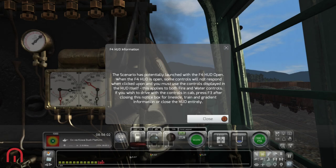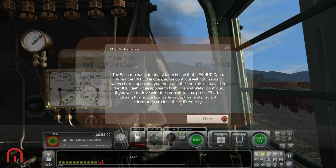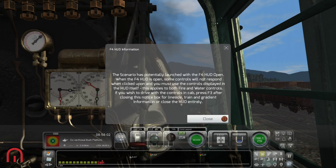Good afternoon, good evening, good morning — whenever you're watching this, Mega Sim here. We are on the New Zealand Midland Mainline on the NZ steam train — the Class JA. This is the steam train coming out from NZR. Thank you to Dovetail Games for sending us a free game key for this.